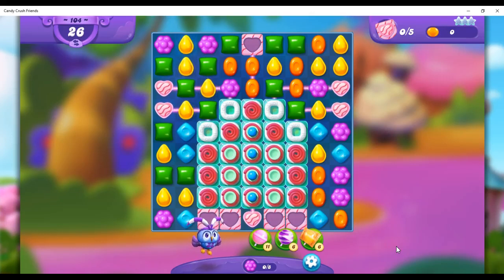Hi friends, this is Susie, your Candy Crush Guru, here to help you solve the puzzle of level 104 in Candy Crush Friends Saga, where we have 26 moves to fill 5 empty hearts.